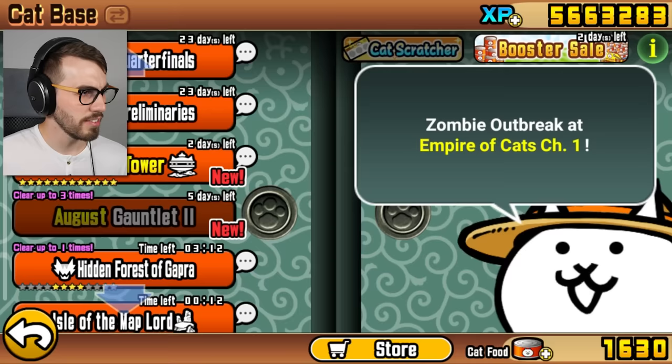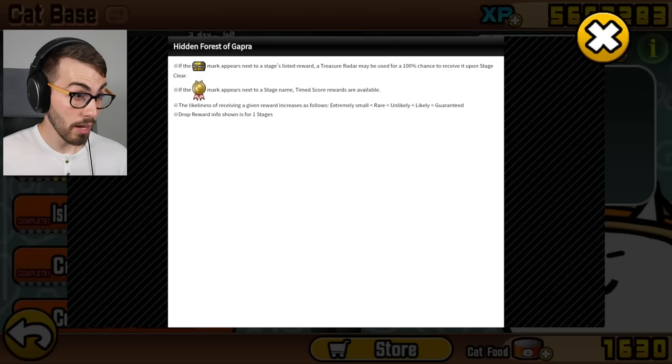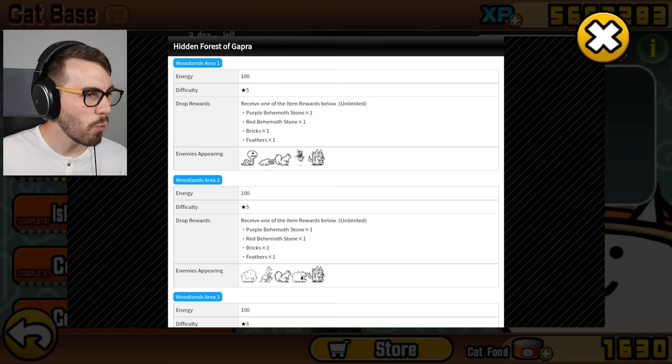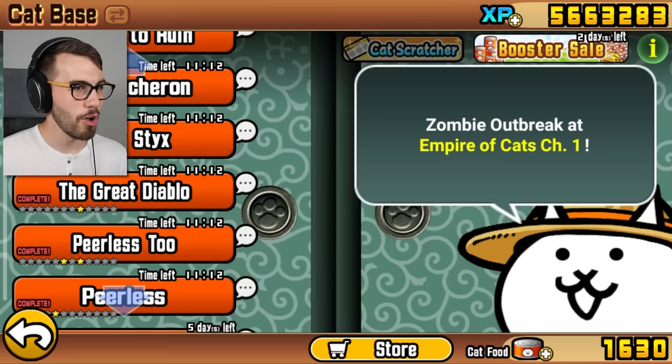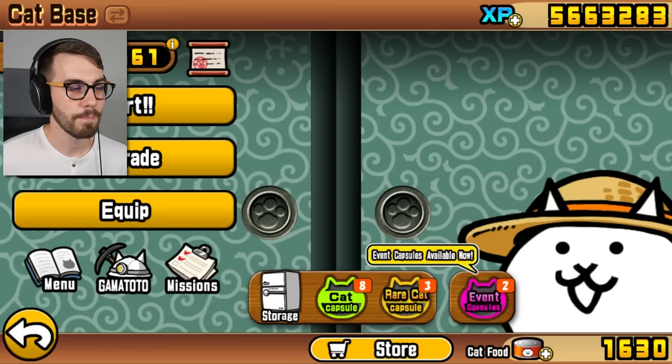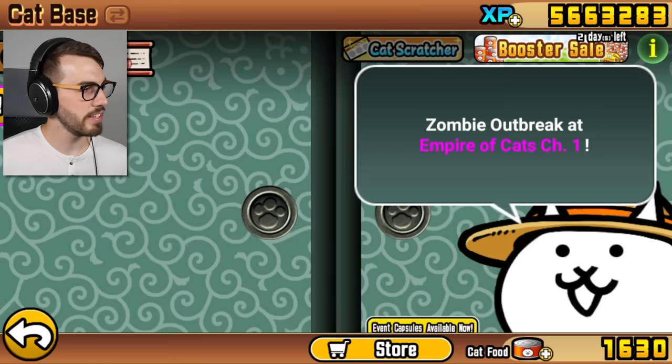There are a couple of things on right now that I could do. There's the Hidden Forest of Gopra, which would be nice. There are actually a lot of red stages on right now — basically all of the red stages — so we'll try some of them out. Let's get some nets and see if we might be able to get that last bug hero. By the way guys, I am a member of the officer's club now, so I get the daily cat food and unlimited speed-ups, which is kind of nice. Let's grab some of these nets and probably do some Uncanny Legends after that.